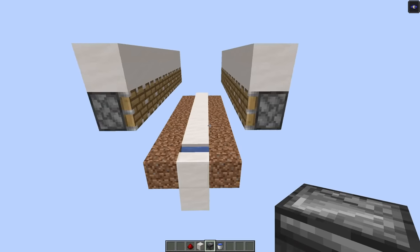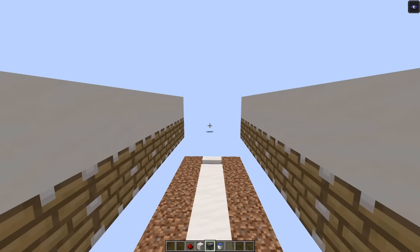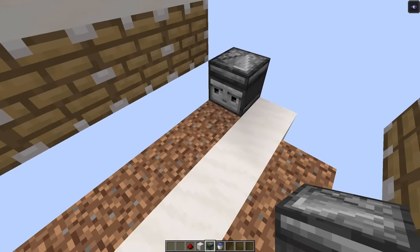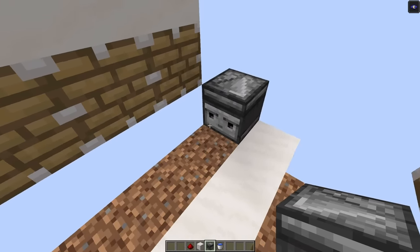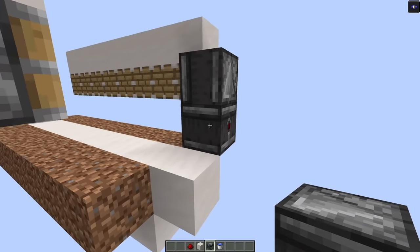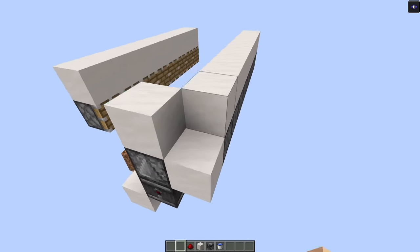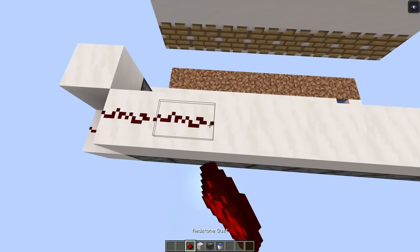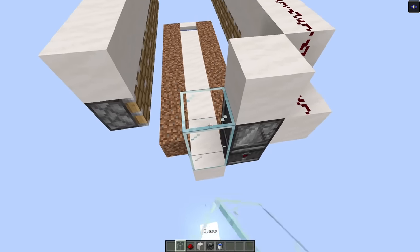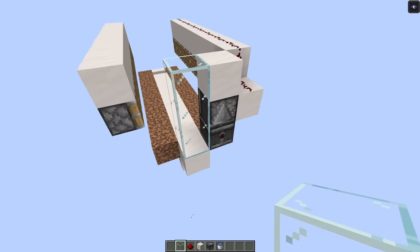Now grab a couple of observers and head down to the back of the farm. The sugarcane is going to be flowing down that way. Get an observer looking at the base of where the first sugarcane will go, and then put another observer pointing straight down into that observer watching it. From there, put a block on top of that second observer and a block right there, and then grab some redstone dust and run it down the line. At the back of the module, add some solid blocks — I prefer glass because it's nice to be able to see in there.